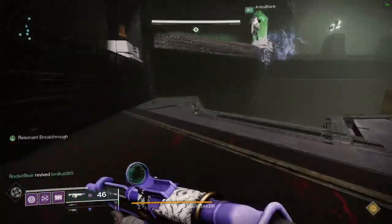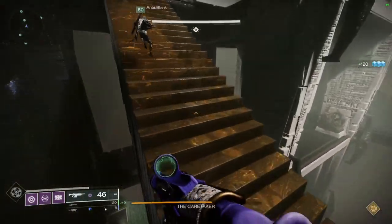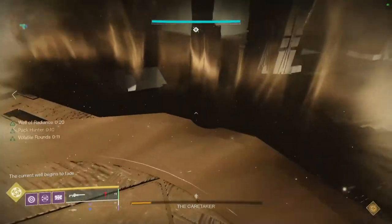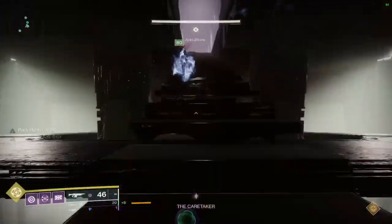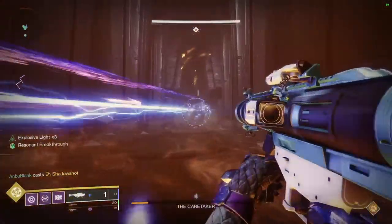Both the boss room and the glyph room will continue to get larger as you climb the arena, so make sure you watch your footing. Once you reach the break in his health bar, he'll go into final stand where he runs to the very top of the arena and you just have to stand on the plates to DPS him until he dies. Once he's dead, run forward and grab your loot.